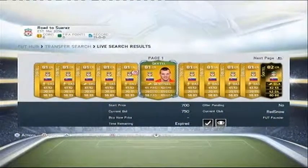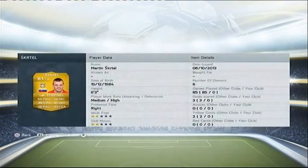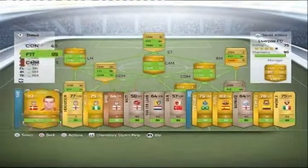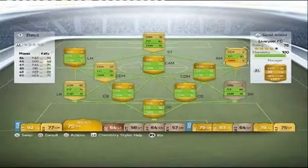We're going to buy coins - we've got Martin Skrtel and we'll buy another centre-back. The next centre-back we need is Mamadou Sakho. We got a Senatal chemistry style for Skrtel which improves his defence even though he doesn't really need much improvement. We're giving a contract to Joe Allen - contracts are running low from the free untradable packs we got.